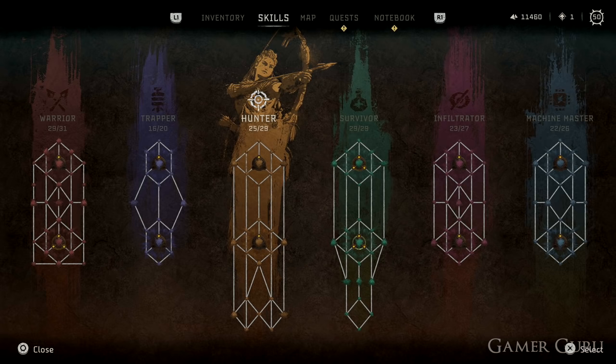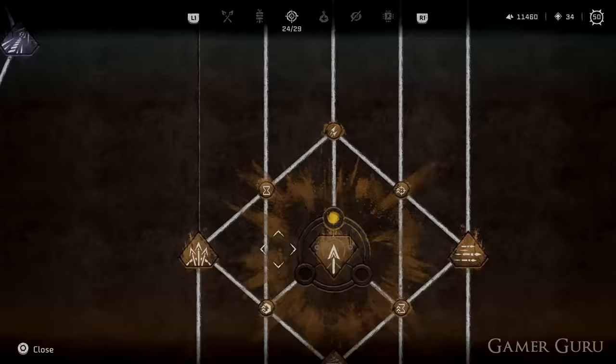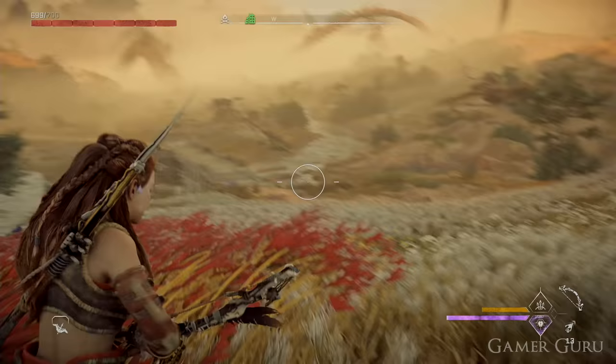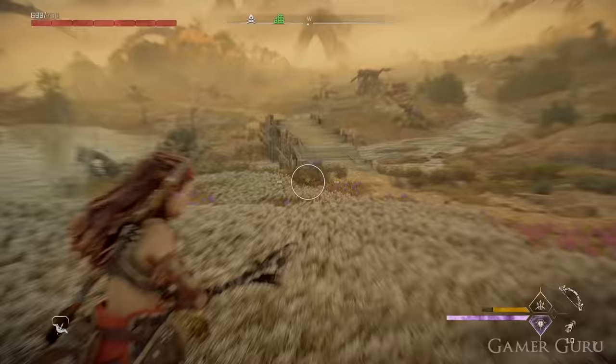Here are some essential skills to grab early. In the Hunter skill tree: Ammo Expert lets you get more ammo from the same materials when crafting; Workbench Expert lets you craft more ammo for fewer materials at workbenches. Most importantly, Triple Notch — when aiming with L2 you can press R1 to load up to three arrows and fire them all at once. A tip for Triple Notch: it's slow to load all three at once, so instead quickly press L2 and R1 to load one arrow, keep moving, and load the next when you get a chance. They stay loaded until you fire, so you don't need to do them all at once.